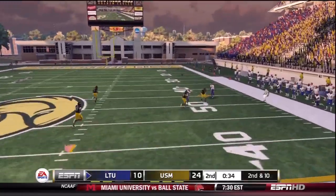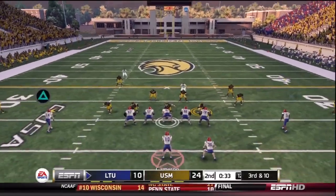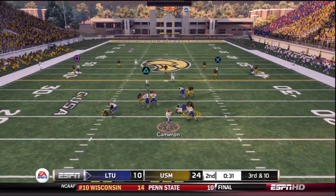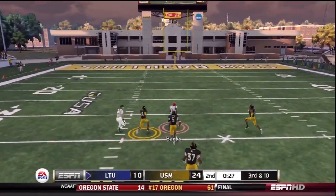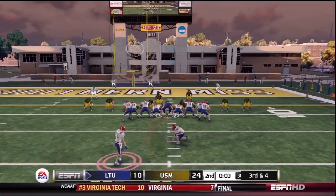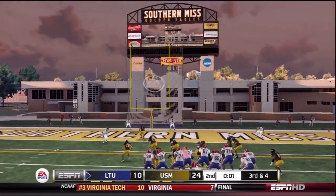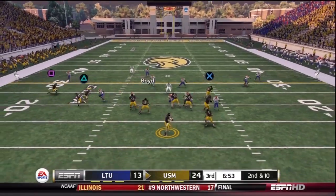And this is what happens when your seam reads an idiot — I was hoping he'd settle down for the curl or run the post, but he doesn't do either. Another great thread-the-needle pass there. Wow. But again I got to settle for another field goal. So I'm still down two possessions here.